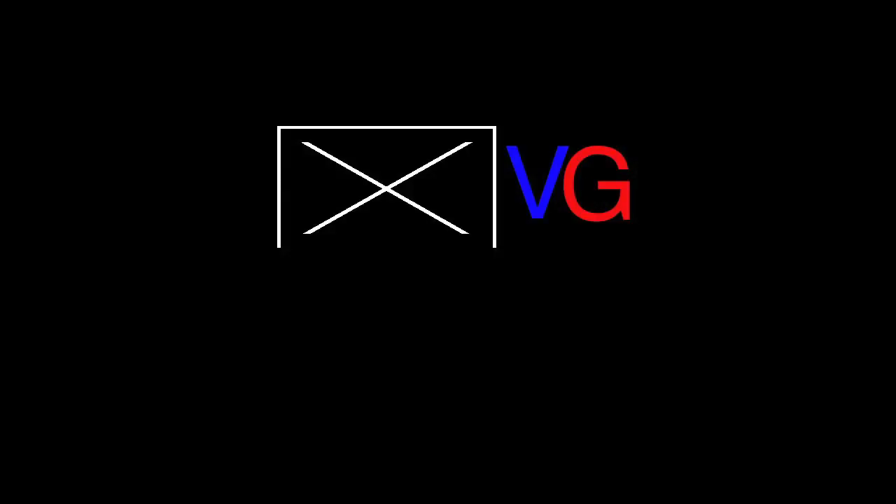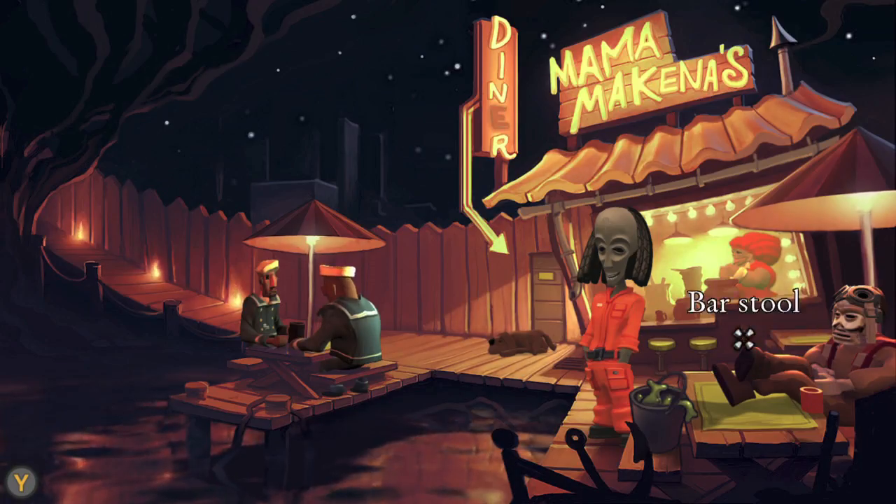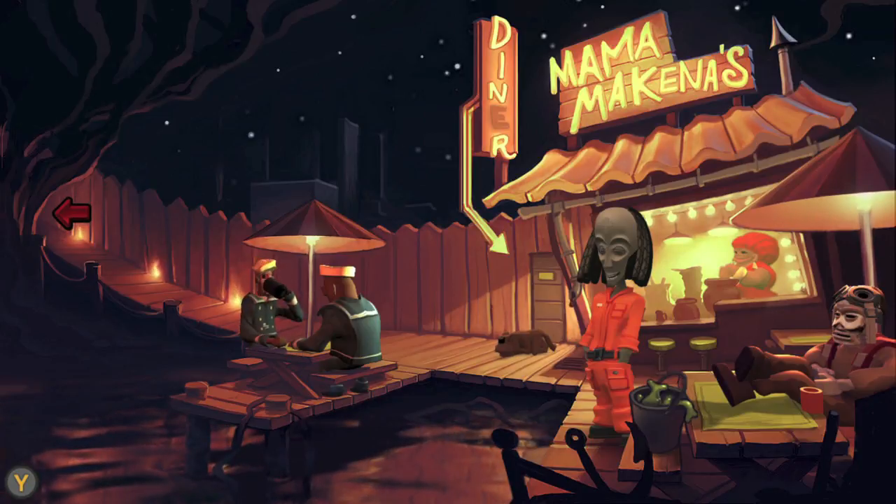Hi everybody, Sean here from VidGamiac.com. Here we are today back in the Journey Down Chapter 1, grabbing the Wake Up Sheep Bowl achievement. This is going to be done right after you get the fishing rod from Makoke, and you need to look for a hook for it.